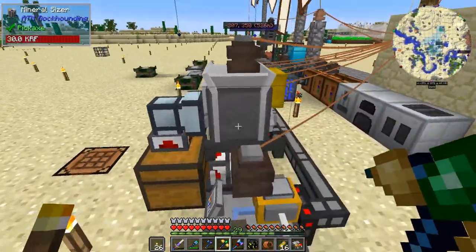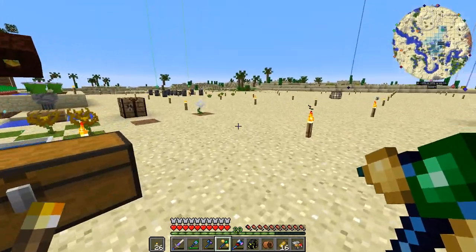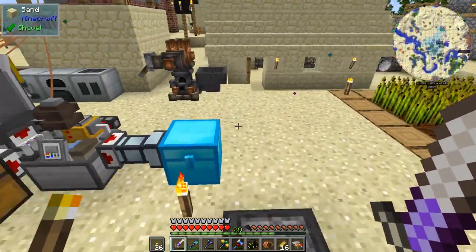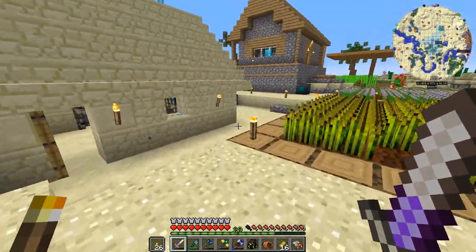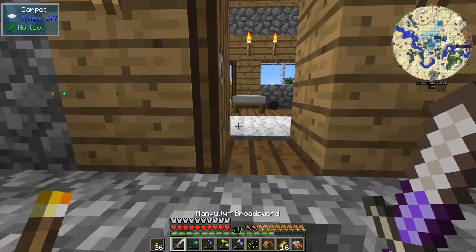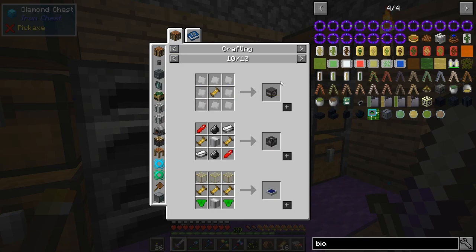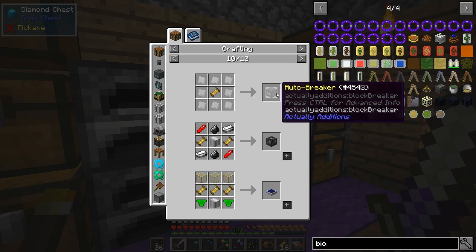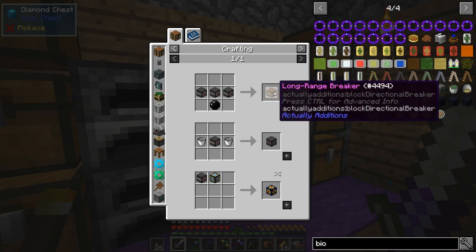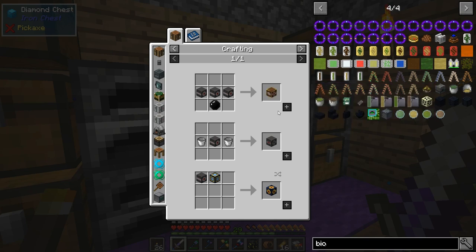So I'm going to make a melon farm. But you can't use a farmer block because it doesn't recognize melons as a crop, so it won't break them. Instead, we'll use a block breaker — specifically the auto breaker from Actual Additions — then upgrade it to a long range breaker to break eight blocks in front.